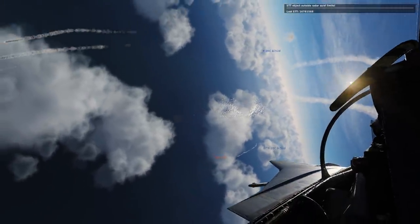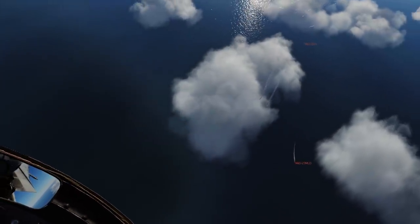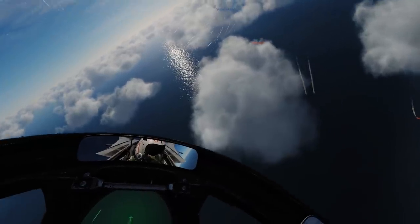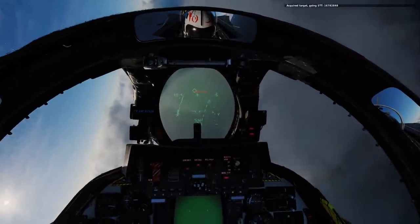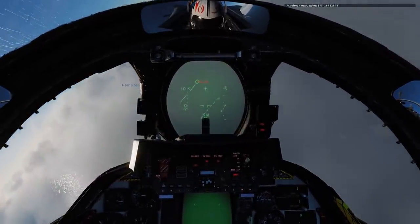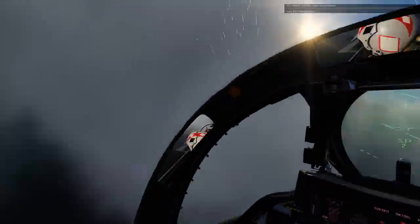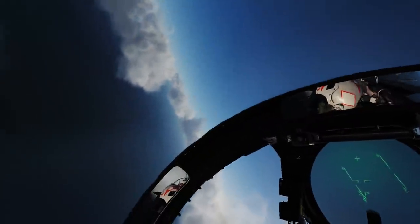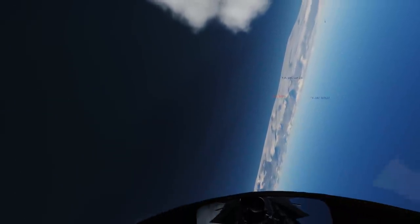MiG-29's still down there — looks like he's toying with an F-16. He seems to have broken away; we might be able to get a sneaky shot on him. One o'clock low and locked up. I had Sidewinders still selected — he's knackered anyway, F-16 got him. I should have clicked the weapons over; I was still on Sidewinders rather than Sparrows, so I had nothing to fire. That's entirely my stuff-up.